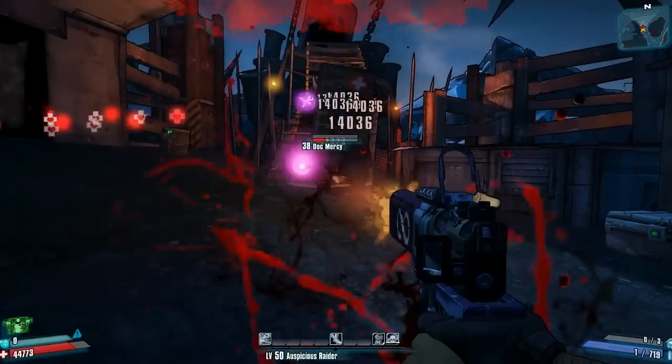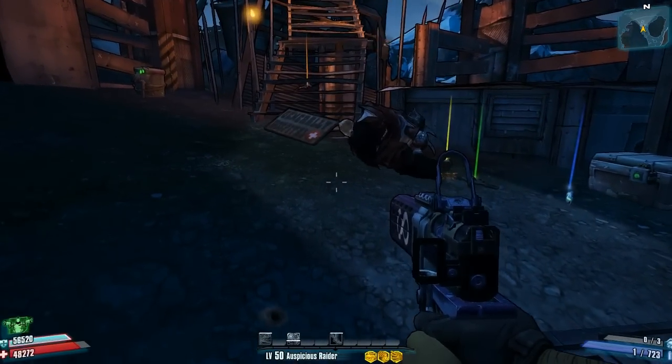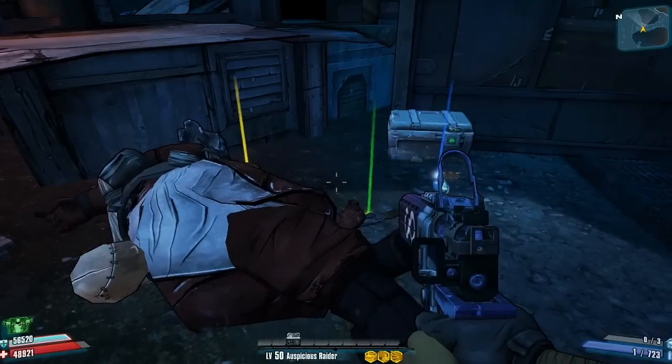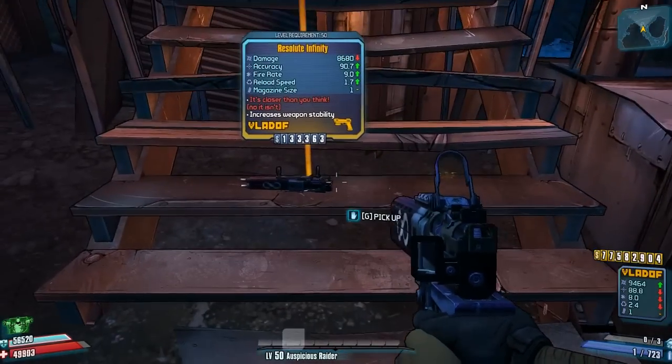Once you kill all the bandits, you will have to kill Doc Mercy. He is not that hard to kill, but he is quite challenging because of his shield. Once you kill him, he will drop the Infinity Pistol. He will also sometimes drop a grenade mod, but that's not the important part.